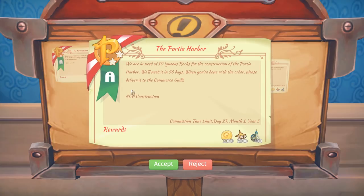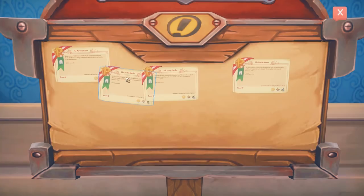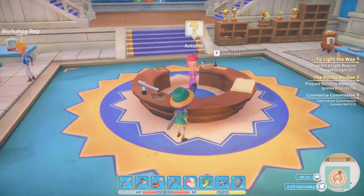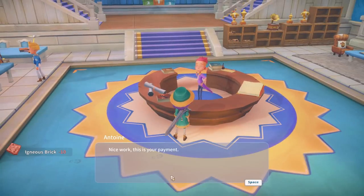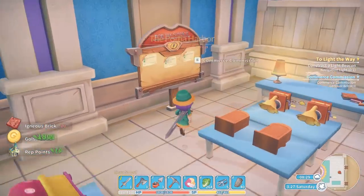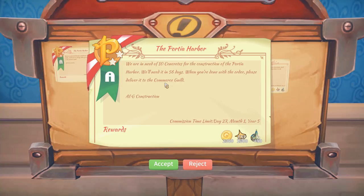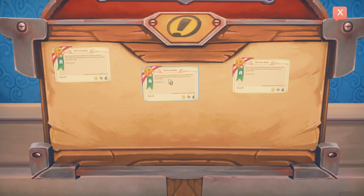Concrete is still there, igneous rocks are still there - okay so all of them are still there. I'll take the igneous rocks and immediately hand them in, then take one of the concrete commissions. This is your payment, thank you. I'm not actually going to bother with the mini game today because I think I need the time for other things. It'll be needed in 56 days, and they're all just 2,000 each - they've got good EXP on them, but it's not too much of an issue if I miss some.